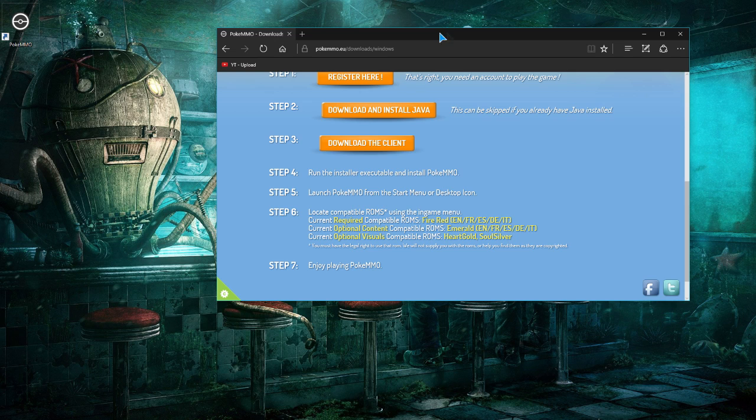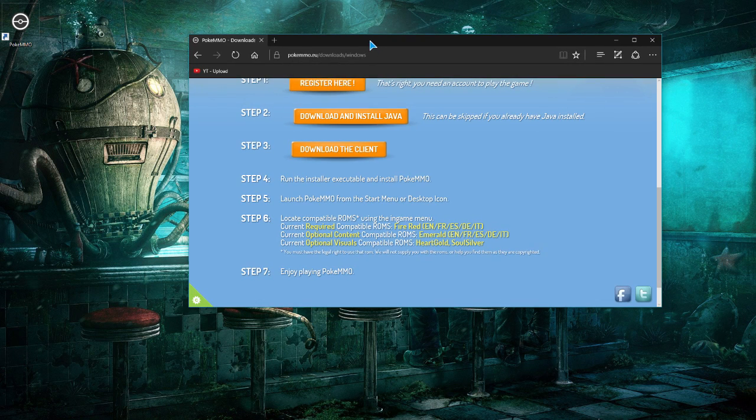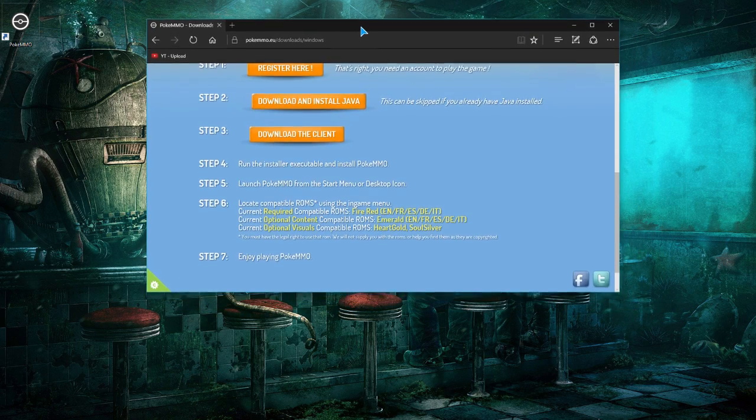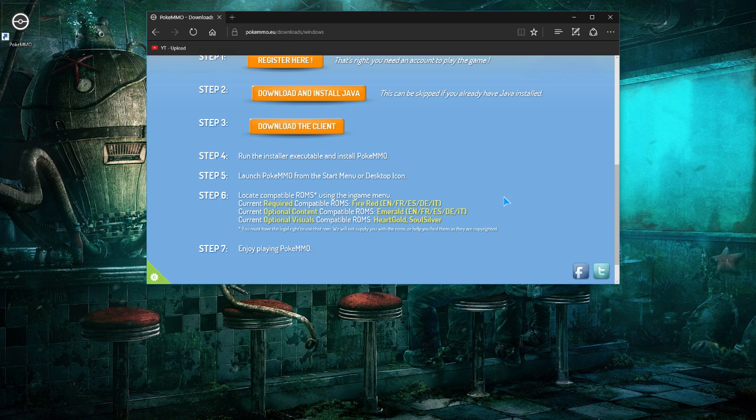Here comes the more complicated parts — the parts that are contained within a gray area of sorts. As it states right here underneath, as a disclaimer, you must legally own the ROM that is used. We will not support you with the ROMs or help you find them as they are copyrighted. That is true, but to help people who really don't know what to do, I'm doing this anyway.